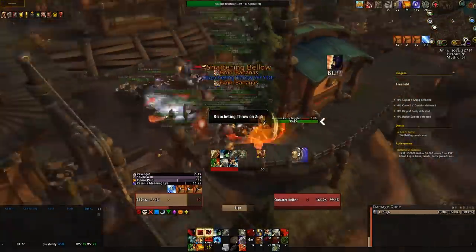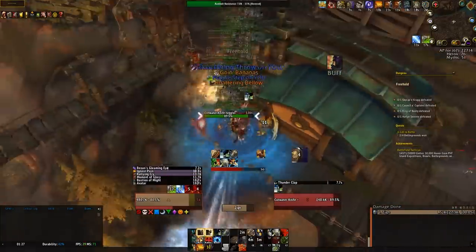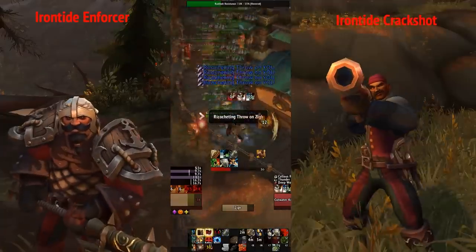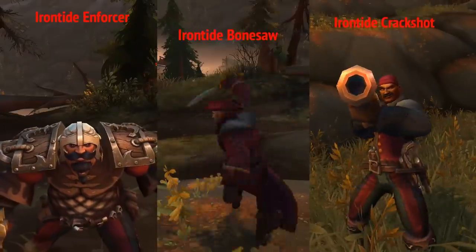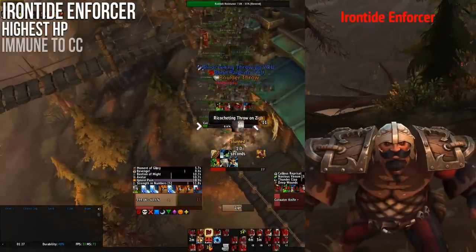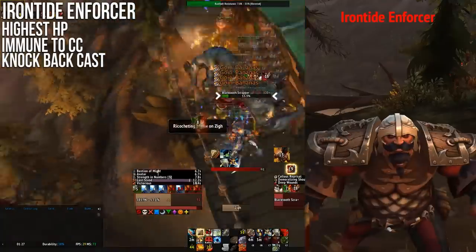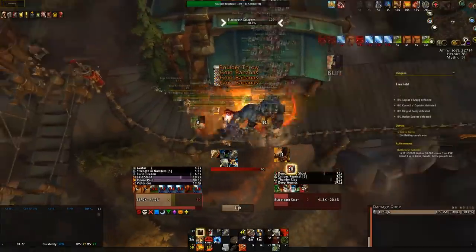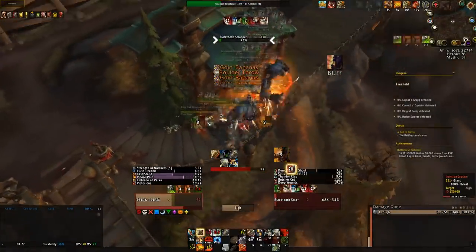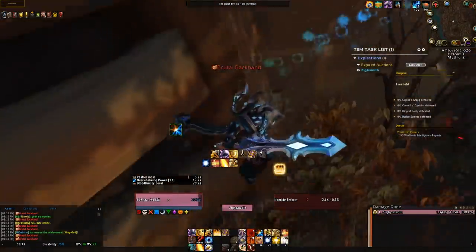On this first island, there are six different trash mobs, three of which cast important abilities — these being the Irontide Enforcers, Irontide Crackshots, and Irontide Bonesaws. The Irontide Enforcers have the largest health pool on the island and are immune to CC. They also cast an ability that causes them to stand still, stop running, and knock anyone back in front of them. Realistically it wouldn't be that impactful, but if you get knocked up onto a wall or onto a ledge, you can get evade teleported and die.